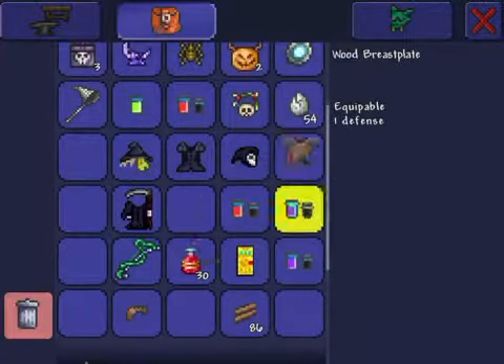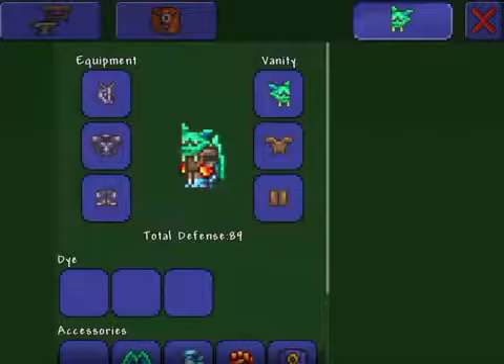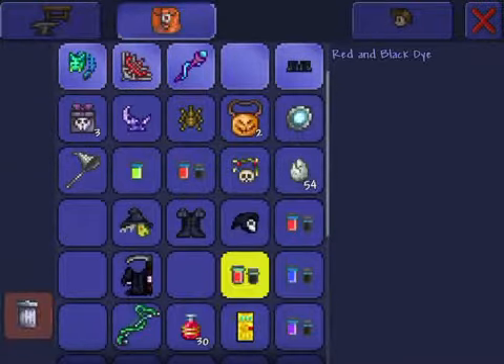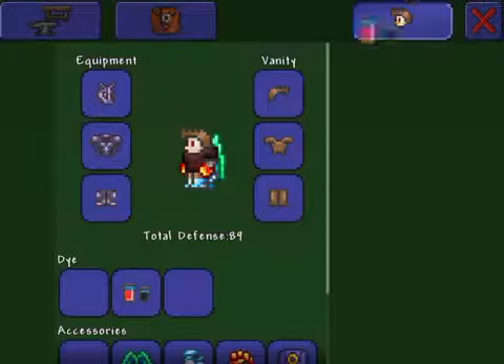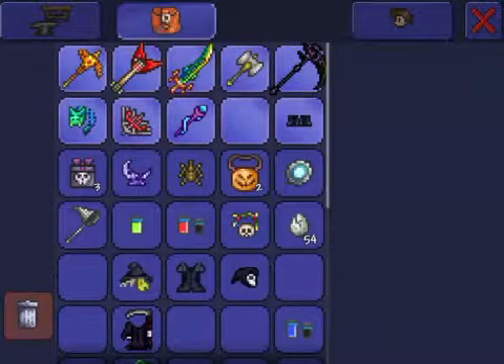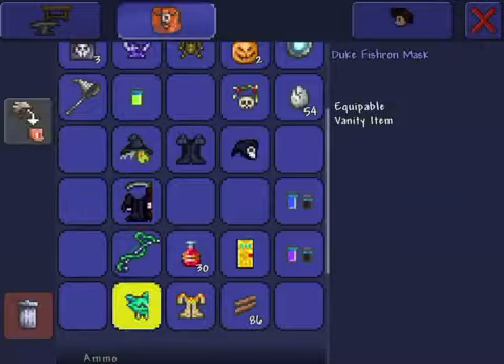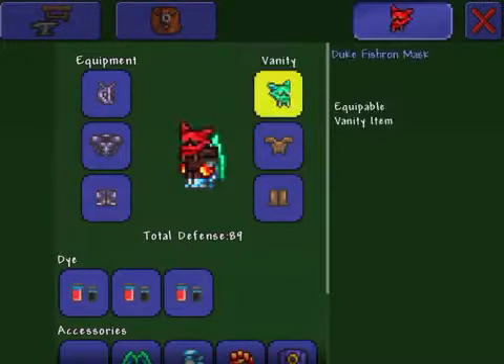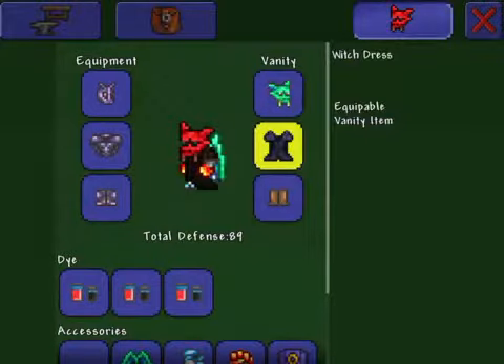You can get simple wood armor or something like normal wood armor. You can dye it with red and black to make it look kind of like mahogany. Then you could replace that in your vanity slot with like the Duke Fishron Mask, which makes it really dark red, or some kind of robe, which looks kind of cool.